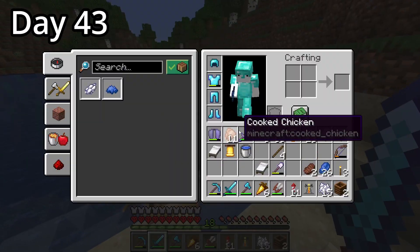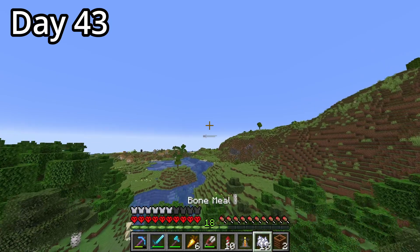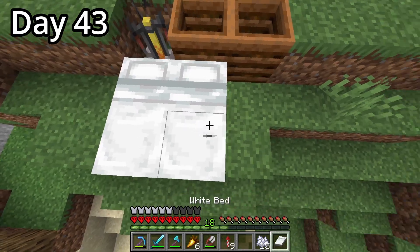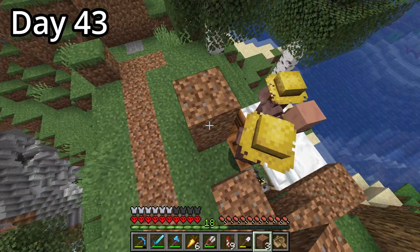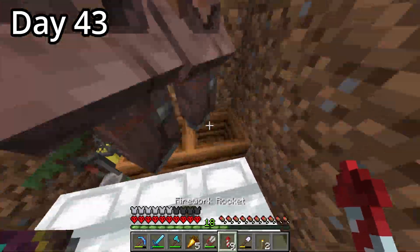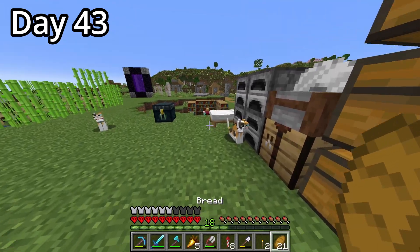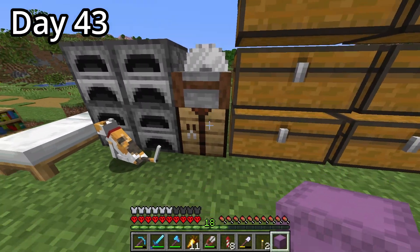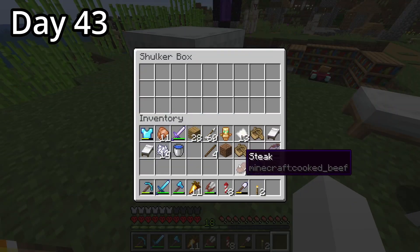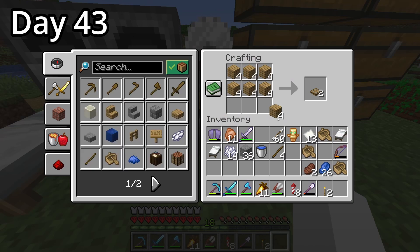You know what they say: leave your problems for the future version of yourself to figure out, and that's exactly what I did. So on day 43, we moved all the villagers to a secure location for the iron farm. I made sure to give them beds and workstations so they could be productive members of society — these outcasts will live the rest of their lives here alone, trapped to be bait for my iron needs. Once I was done, I flew back and made some bread for the other village to repopulate. It was now time to start gathering materials for the iron farm, so I crafted a shulker box and dyed it white.